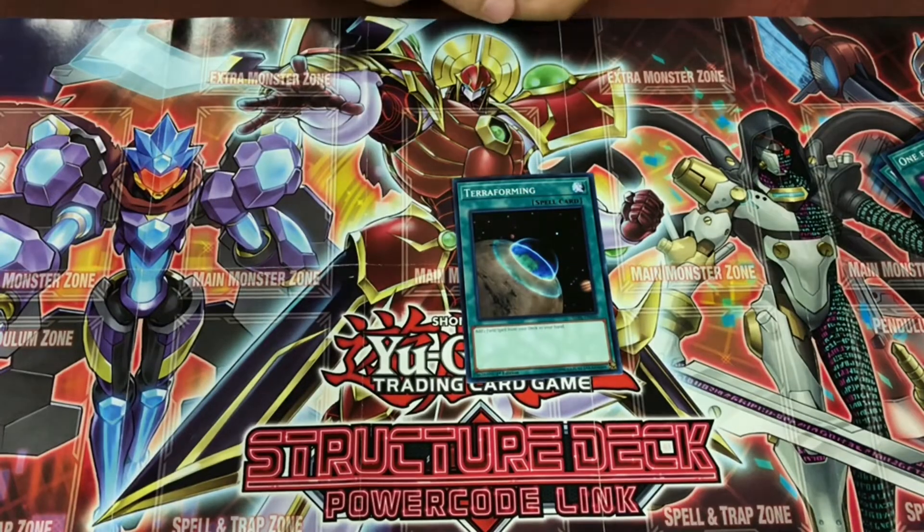Terraforming — super busted, searches out your field cards. The fact that it's in a structure deck also means it's easy access and super cheap. Definitely saves money in your wallet.